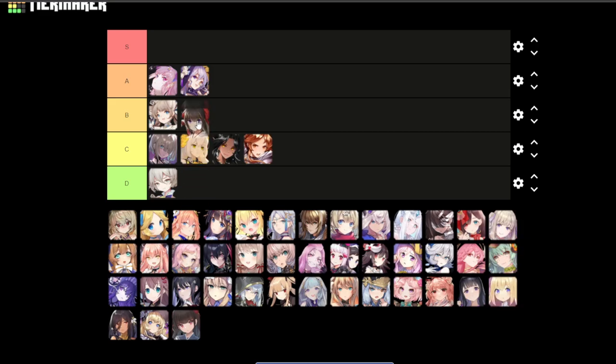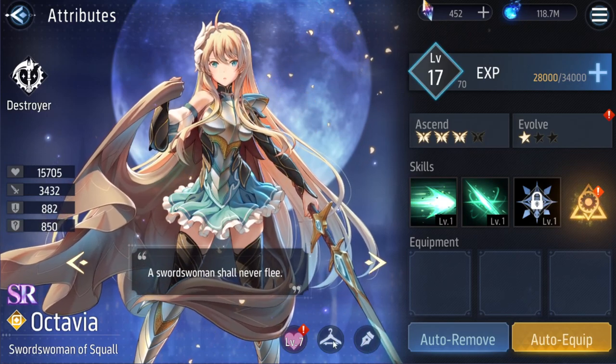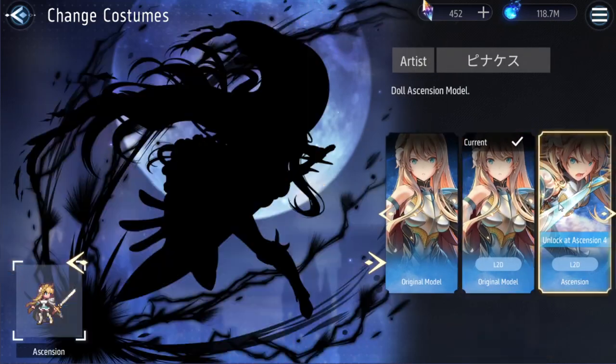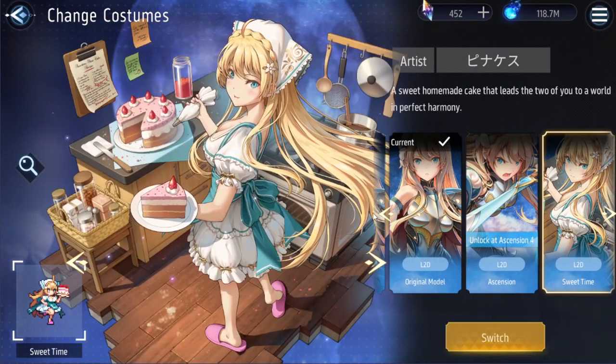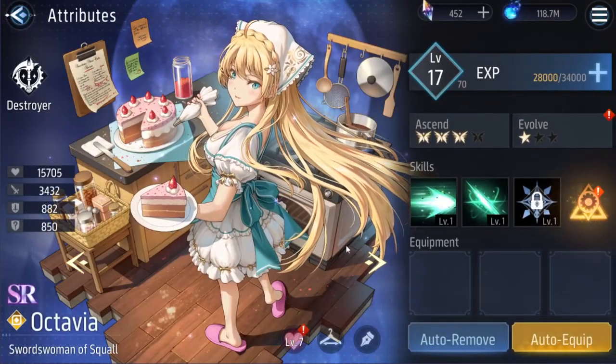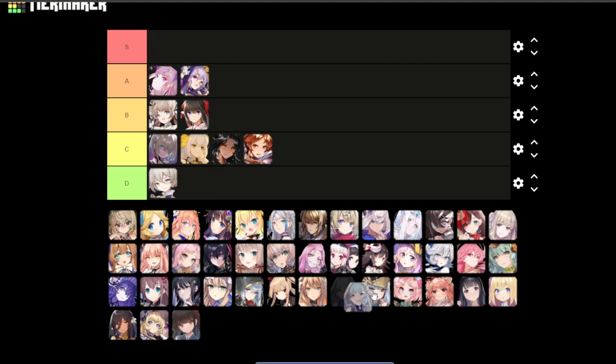Next is Octavia. I would go B tier, but I would say her free skin is S tier — 100% S tier. But I am judging her based on her normal skin, so I would have to say B tier.